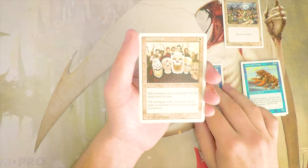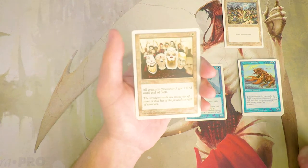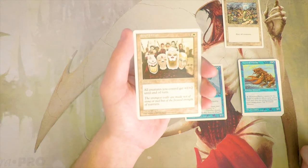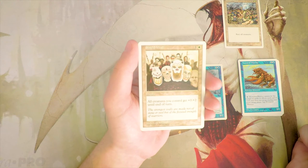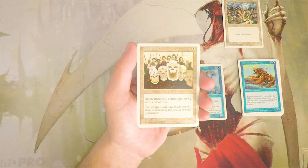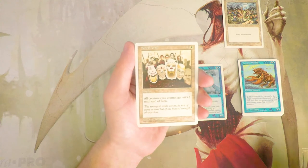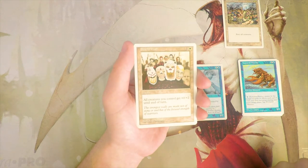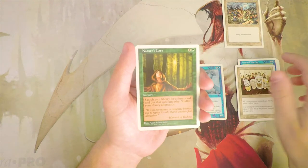Shield Wall is one and a white for an instant: all creatures you control get +0/+2 until end of turn. It's obviously a defensive card. I tend not to like defensive combat tricks in draft because you really want to be proactive and deal damage as quickly as possible. Cards like this are very situational — you might use it to avoid a trade and annihilate the opposing board, but you're already in a losing position at that point. Not a fan.